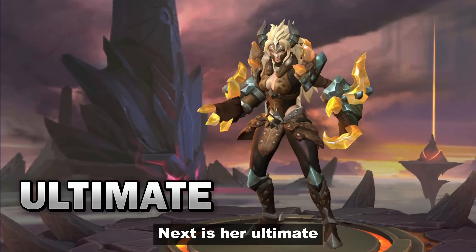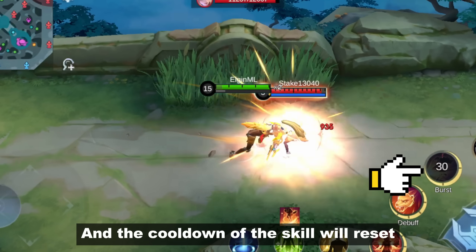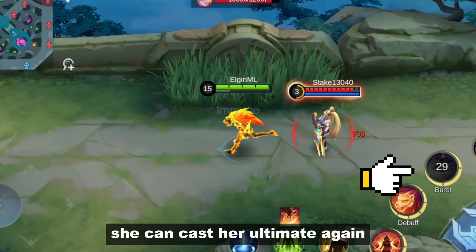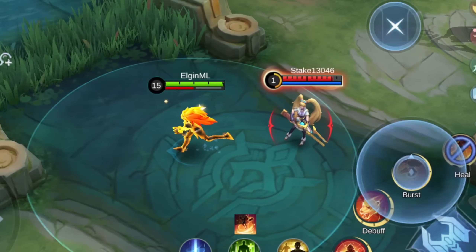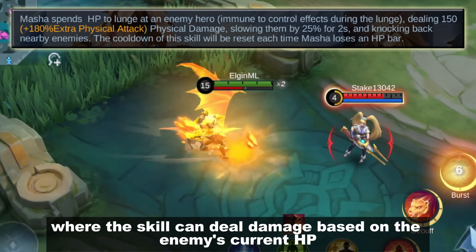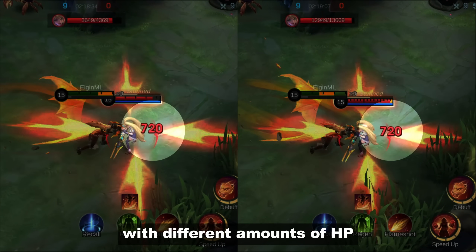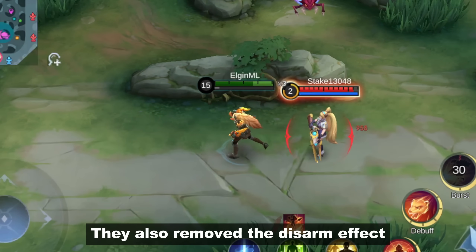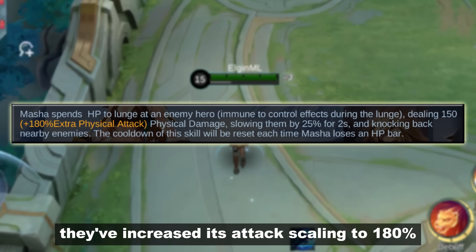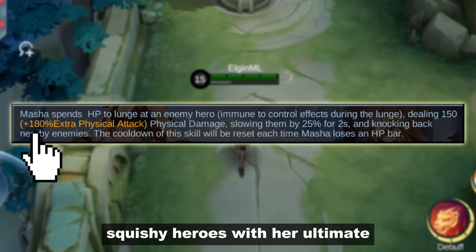Next is her ultimate. Masha strikes a target, knocking back nearby enemies and slowing them for 2 seconds. The cooldown resets each time she loses an HP bar, so she can cast her ultimate again after losing a bar. The developers removed the feature where the skill dealt damage based on the enemy's current HP — as you can see, the damage is the same on 2 enemies with different HP amounts. They also removed the disarm effect, which was a good counter against basic attack heroes. To compensate, they've increased its attack scaling to 180%, meaning she can deal burst damage against squishy heroes with her ultimate.